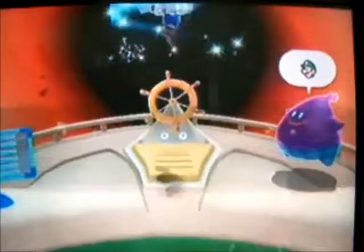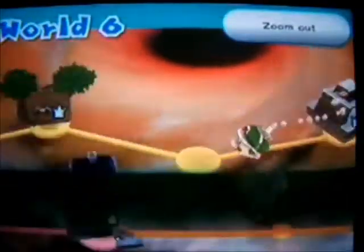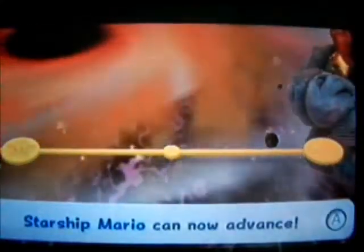I didn't show Bowser's level off-screen because I didn't want to reveal it yet. I've got all the prankster comets except for two, and I cannot do that without beating Bowser's level and collecting his prankster comets and everything else. It's time to fight Bowser — let's do this. Collect Bowser's prankster comet. This is it — cutscene time.